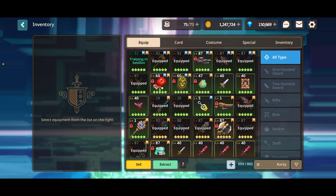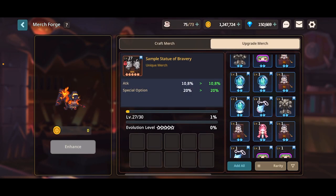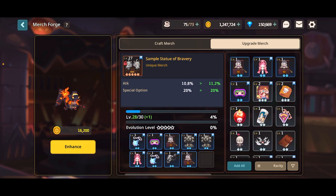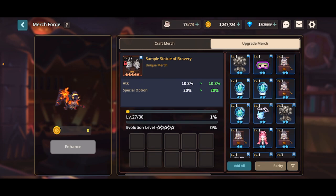How does leveling actually work for merges? We can go here and go up to any merge, hit enhance, and level it using spare merges that we have. I'd be able to pump all of these to get this to level 30. However, I don't recommend you use rares to level anything up at the start — it's going to be a major waste. You're not going to have the merch collection bonus yet, but you want as many max rares as you possibly can get.